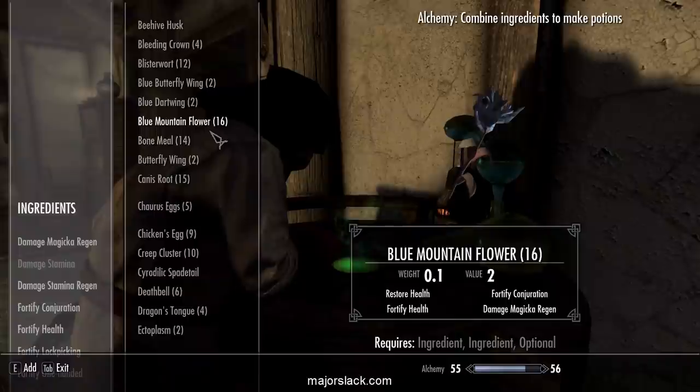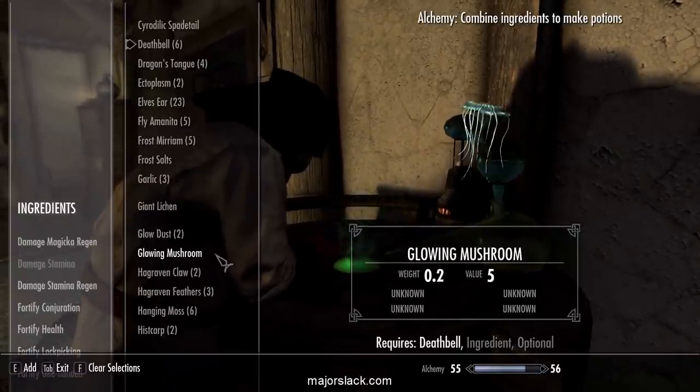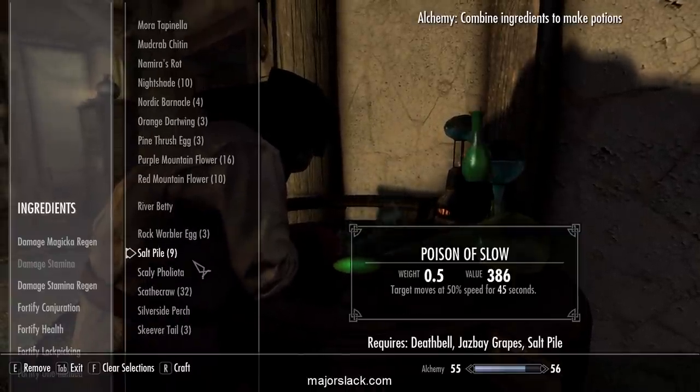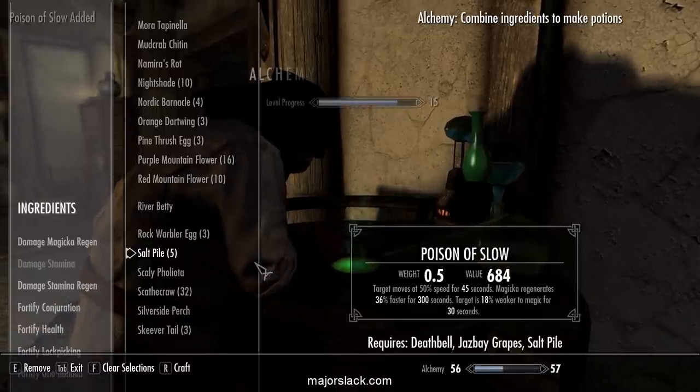How about some Deathbell, Jazbay Grapes, and Salt Pile — 684 gold. Yeah, that's what I'm talking about.